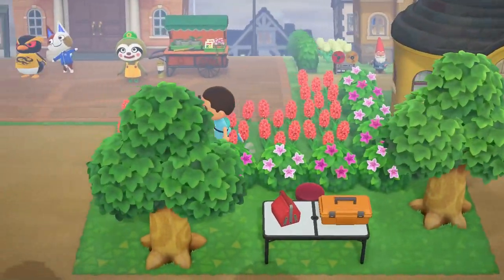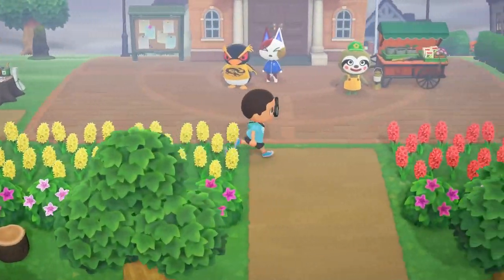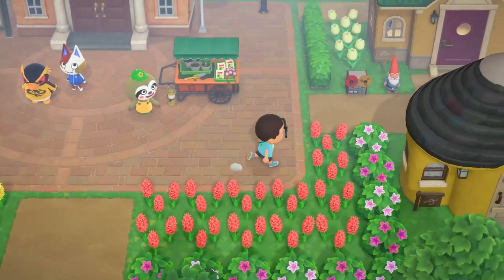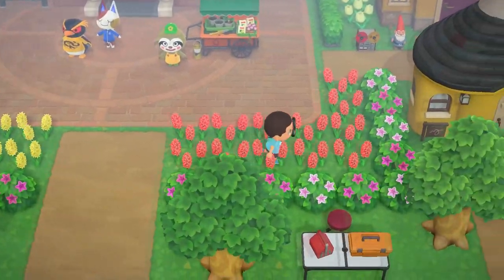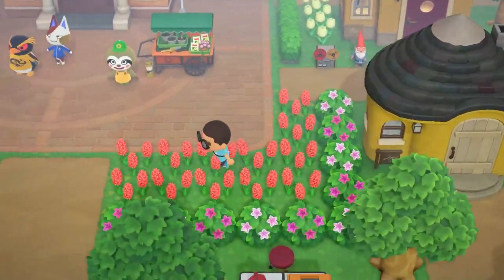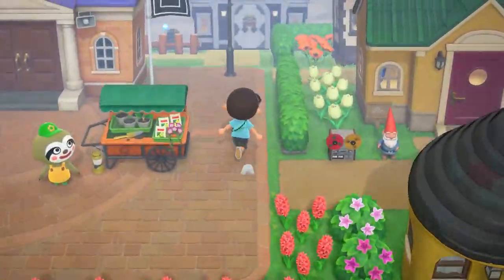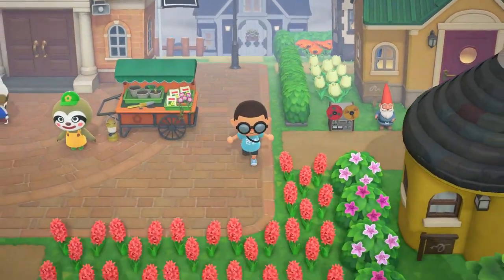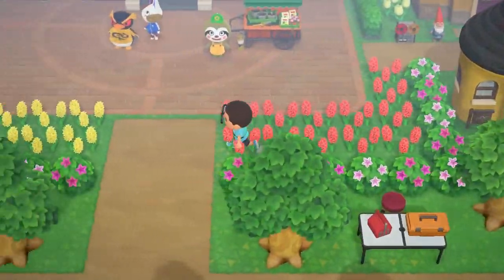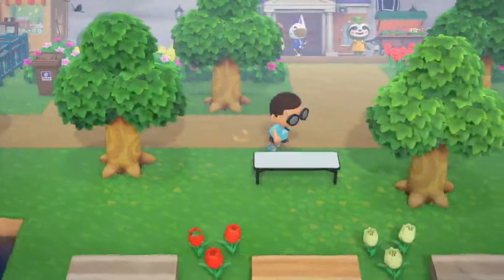Just recently I took all these shrubs from Leaf, and yesterday I did all the flowers. I put all the flowers together to make them more uniform — that's the word. Having all the same flowers right here: I originally had it all willy-nilly with a tulip, a white flower, an orange one, so I wanted to make it all uniform. That's why you see all oranges there and all white ones there. Behind them are the shrubs I bought from Leaf. I wanted a really natural look for the residential area.